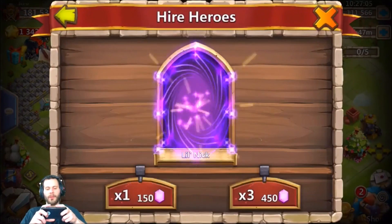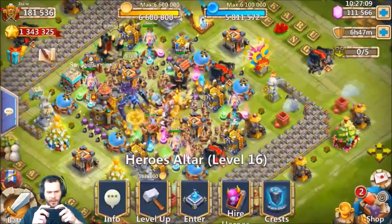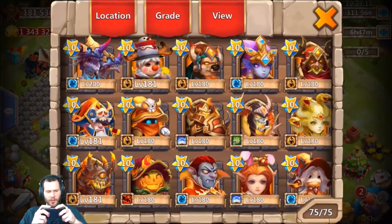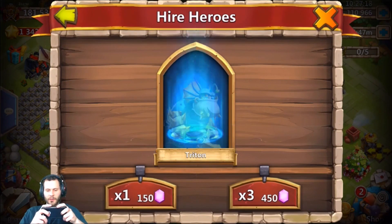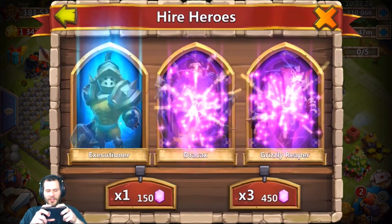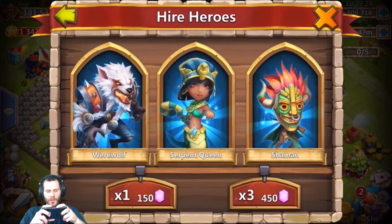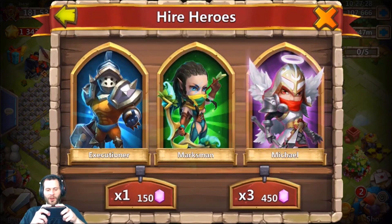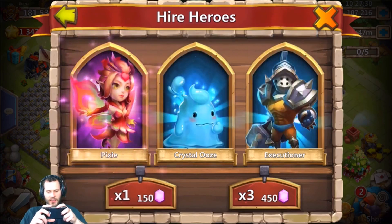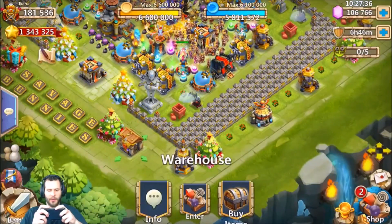How many gems is it going to take? Oh wow - the first gem roll gives a Little Nick. His Little Nick is already double evolved so he didn't need that. We got 110,000 gems - how many is it going to take for that Heartbreaker? There's a Drakex and a Reaper, we do not need those. We need to see Michaels - there's a Michael, we'll take that. Come on Heartbreaker, show me a Heartbreaker!